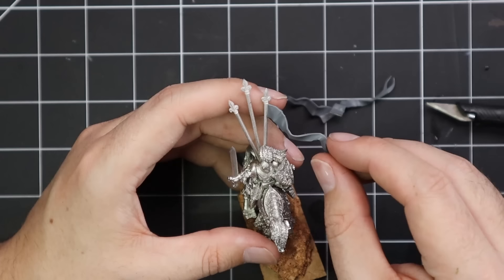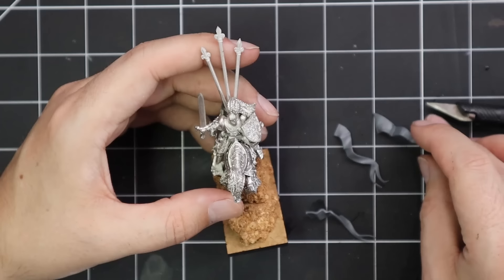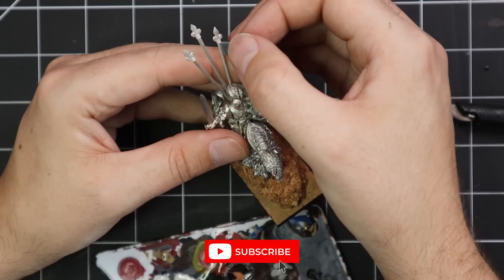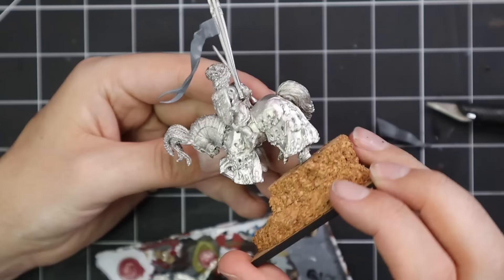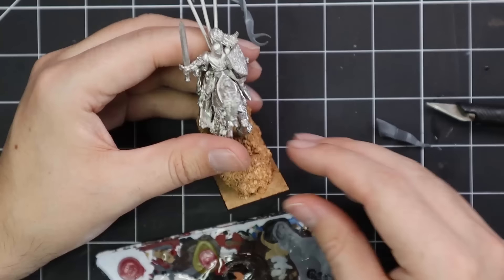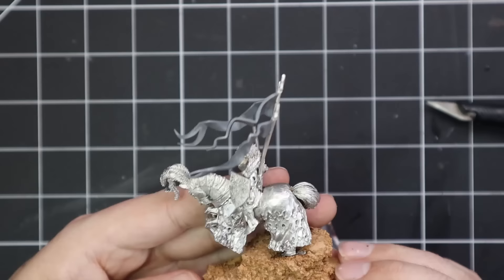I'm going with the aesthetic of the banners blowing forwards, almost framing the miniature. I've seen people put the paper banners on facing backwards as if he's galloping, but I prefer them framing him. They're a bit of a pain to paint later as I found out, but I was very glad to have them. For assembly, I take a blob of super glue on a pallet, dip the part into it very slightly, then attach it to the flag pole — the less super glue you use, the stronger the bond.